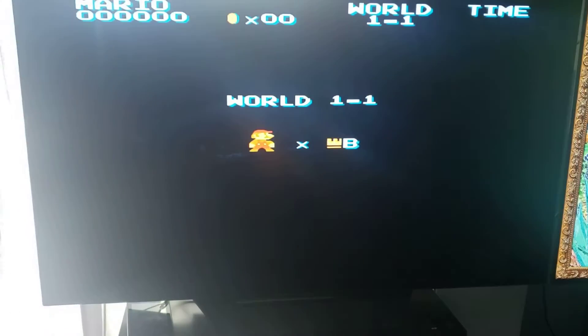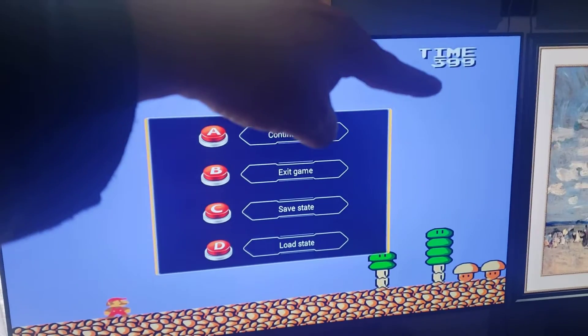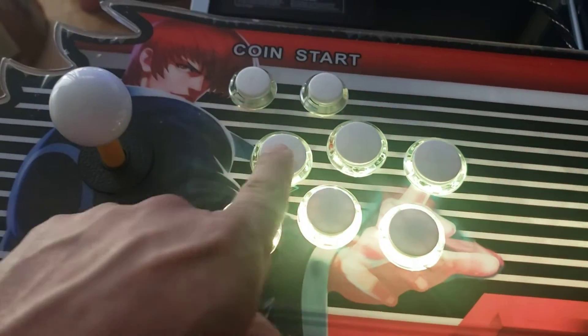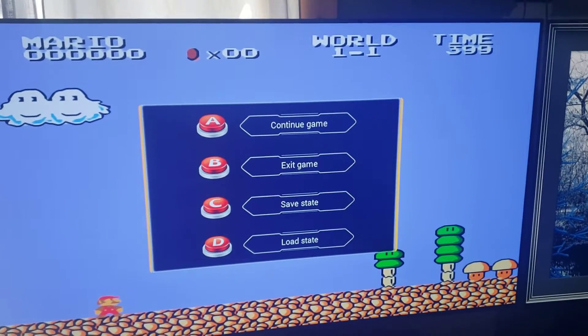I'm going to start this guy — this is the one where you can press the Coin button. Not all of them give you the option, but some of them do allow you to save and load state. Right now it's at 399 seconds, and we're going to go to Load State — press button D, that's A, B, C, D — and that should take us back to time 316.